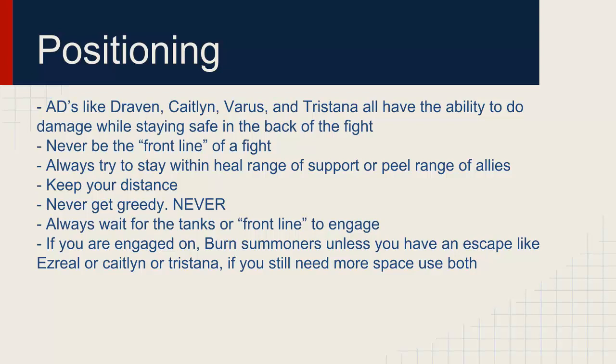If you're engaged on by someone like Malphite or Nasus, use your summoners unless you have an escape like Ezreal, Caitlyn, or Tristana. But if you're still being slowed and you use your escape to get away and they're catching up, just burn your summoners if you still need more space.